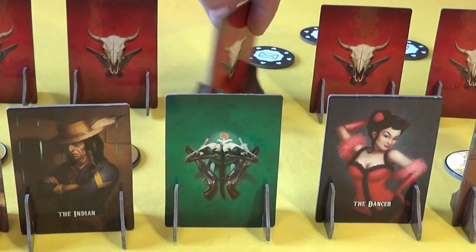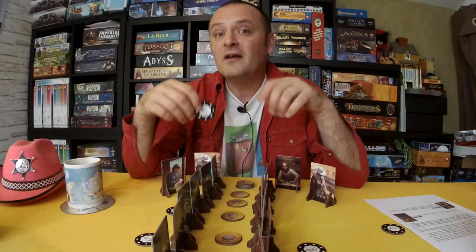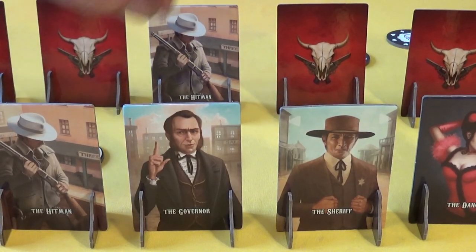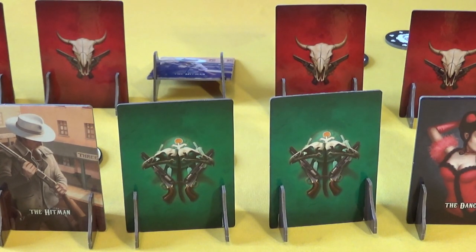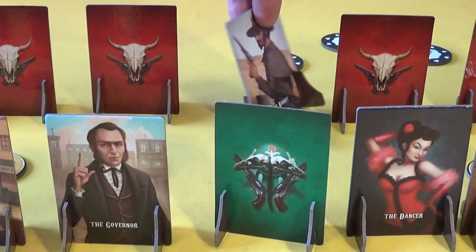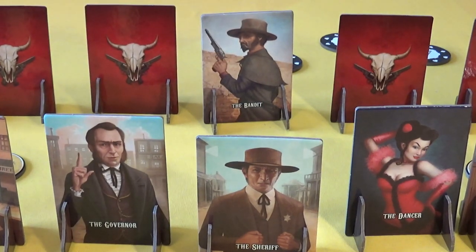Then we have the sheriff. The sheriff can do the same thing as the hitman — he's the only one that can pick up handcuffs, and if he can name the hitman as being opposite him and he has handcuffs, he can arrest him, ending the game and causing a victory. But if he is wrong, he loses his handcuffs and both characters turn back round. And if your opponent's hitman finds your governor and shoots him, but your sheriff is next to your governor and you have handcuffs, you can arrest the hitman and win the game. You can also call out the bandit with the sheriff — just name that guy as the bandit next to your sheriff, and if he is, he will be immobilized. You will need a pair of handcuffs for this, but you get them back unless you've made a mistake, then you will lose those handcuffs.